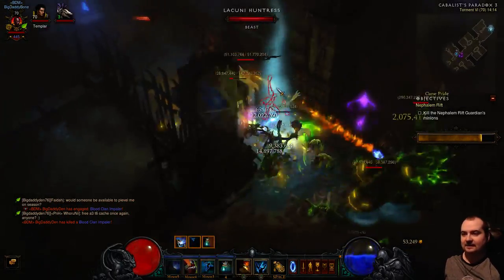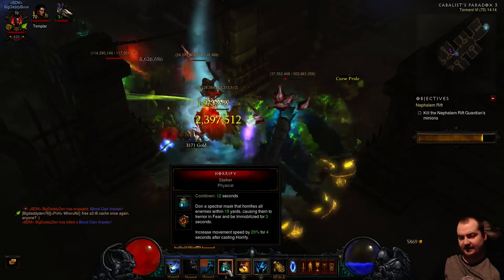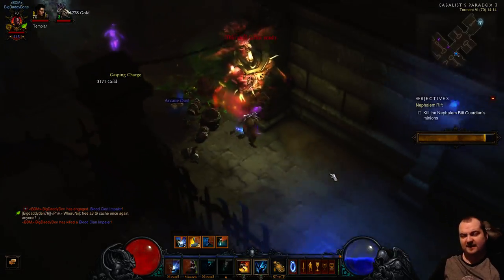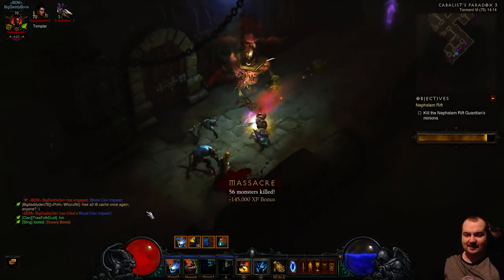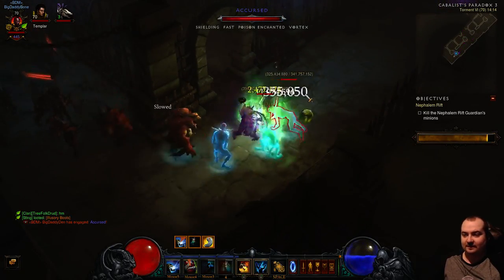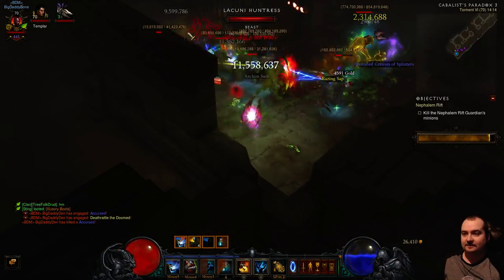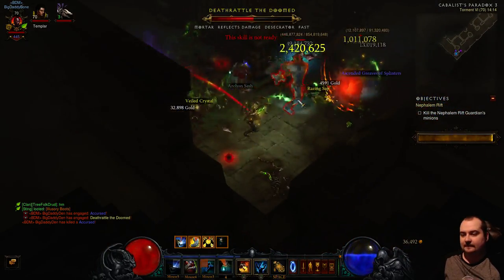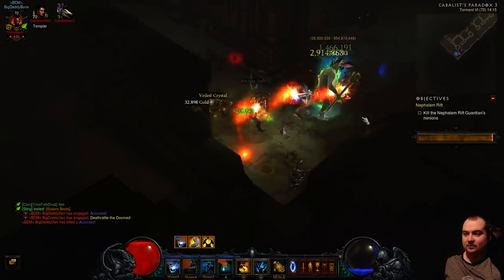Finally we get a map with some good density. Just remember to cycle your Piranhado and Horrify all the time - it will lock down mobs so you can deal that damage up close. Because we're refreshing so quickly thanks to Grave Injustice on the passive, we can just recycle our stuff very quickly - suck them all in and detonate. When you've got just one guy left, spam your Haunt like crazy, get 15 stacks of Gogok cooldown, and then harvest.